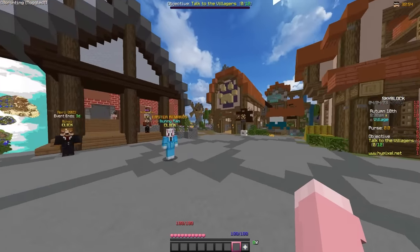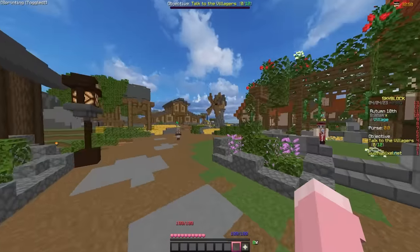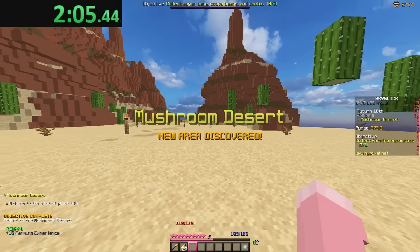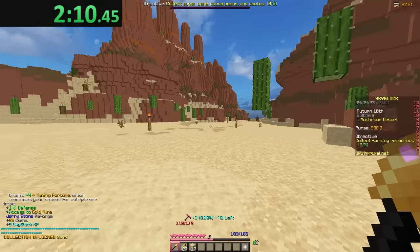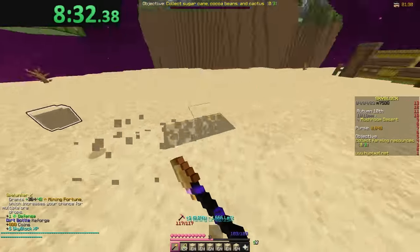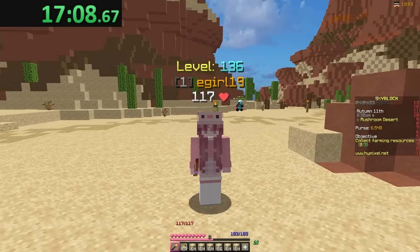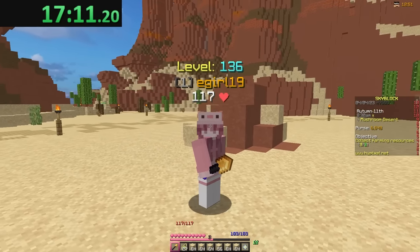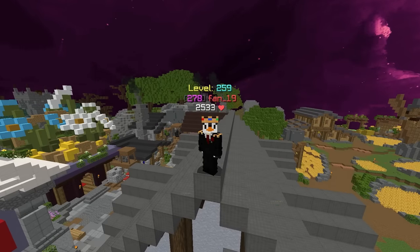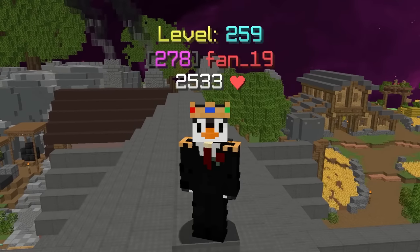We're going to start off with some farming so we can go to a farming island and start our first money making method. We're in the desert settlement and our first method is sand mining. I have an efficiency 4 gold shovel and we're going to see how much this makes. We just hit mining 12, which will hopefully allow us to go to the dwarven mines. In 17 minutes of mining sand I made a total of 100k coins, so in an hour you'd make around 300k.